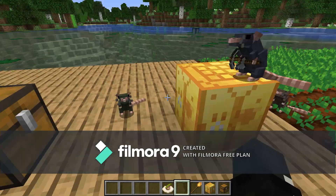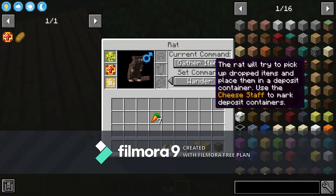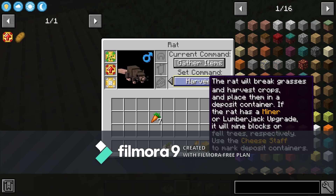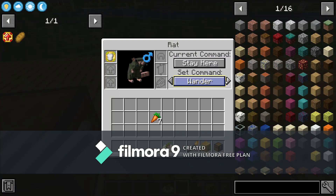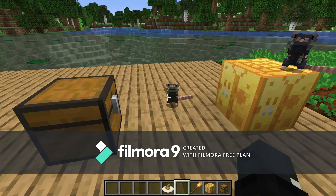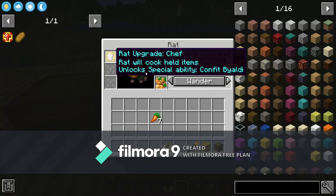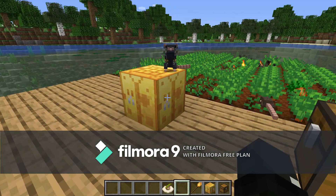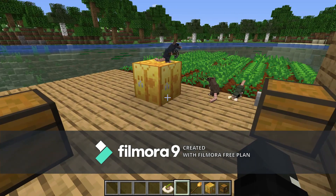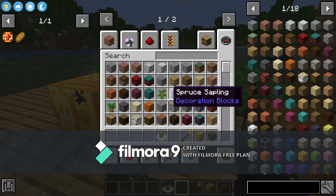Next you're gonna give them commands. This one you're gonna set to harvest — as you can see, it is now harvesting carrots. This one you're going to set to transport items, which means it will take them from this to this. But because it has the chef upgrade, before doing so — as you can see — it will turn them into that.